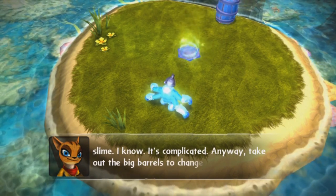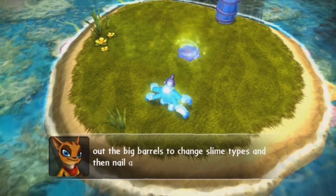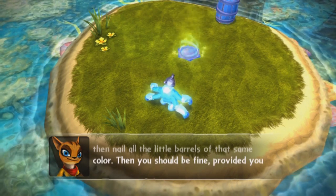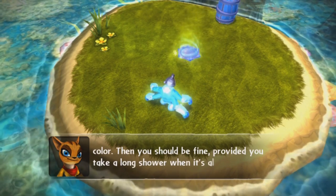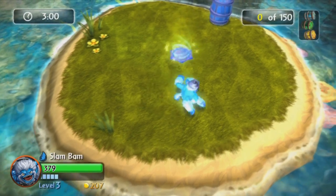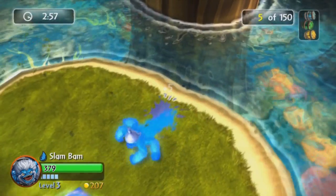Anyway, take out the big barrels to change slime types and then nail all the little barrels of that same color. Then you should be fine. Why did you take a long shower when it's all over? That's not how I take showers, Kali. Alright, I'm hitting the big barrel. Cool. Colors changed.